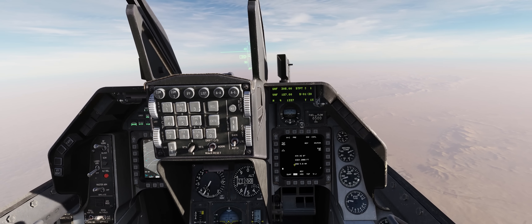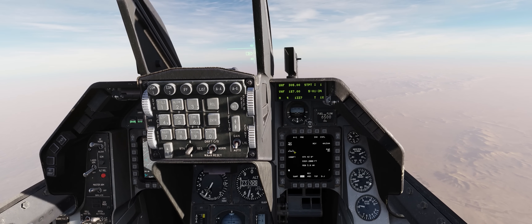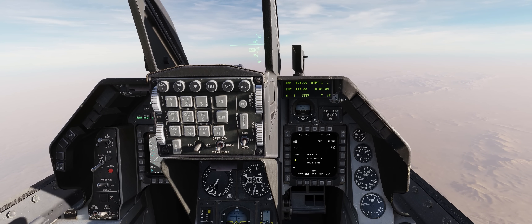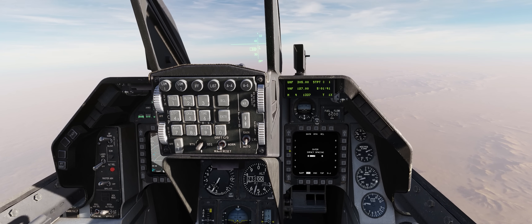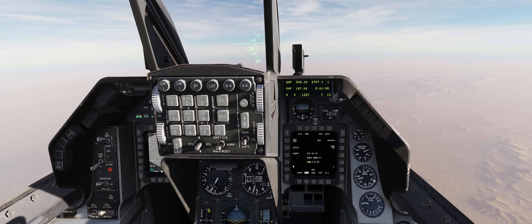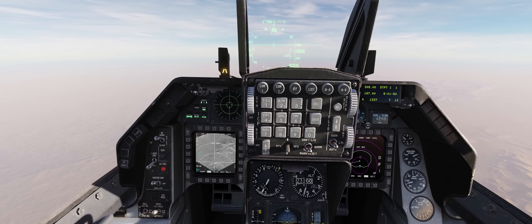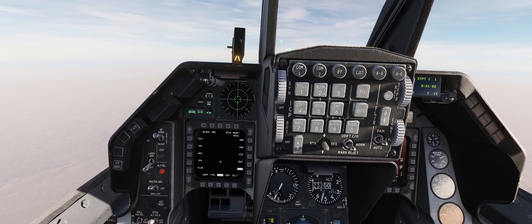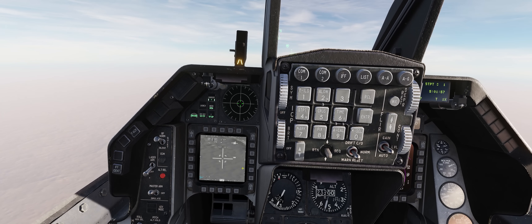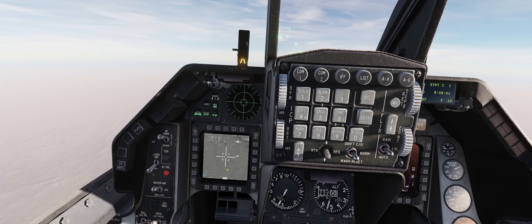We'll turn on power to our JSAWs, and we're going to drop our JSAWs in pairs with a line abreast release pattern for the bomblets coming out of those weapons. We'll have them fly about 250 feet apart for today. We're going to bring up our HAD page on our right MFD, and then on our left MFD let's go ahead and bring up our TGP page, which is showing the video feed from our brand new AAQ-33 Sniper Pod.